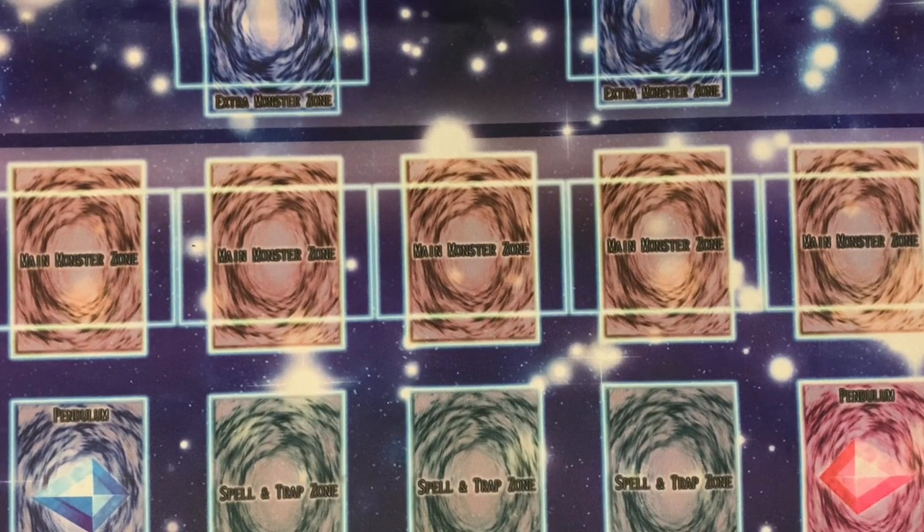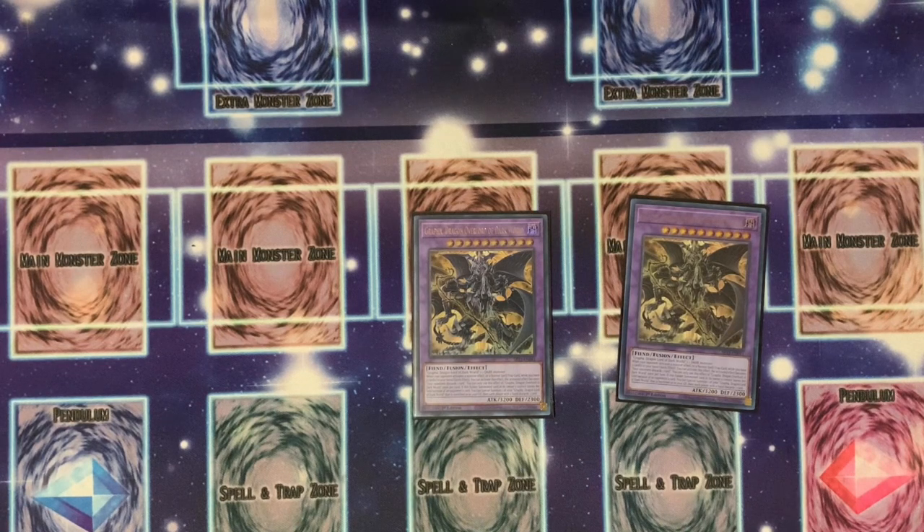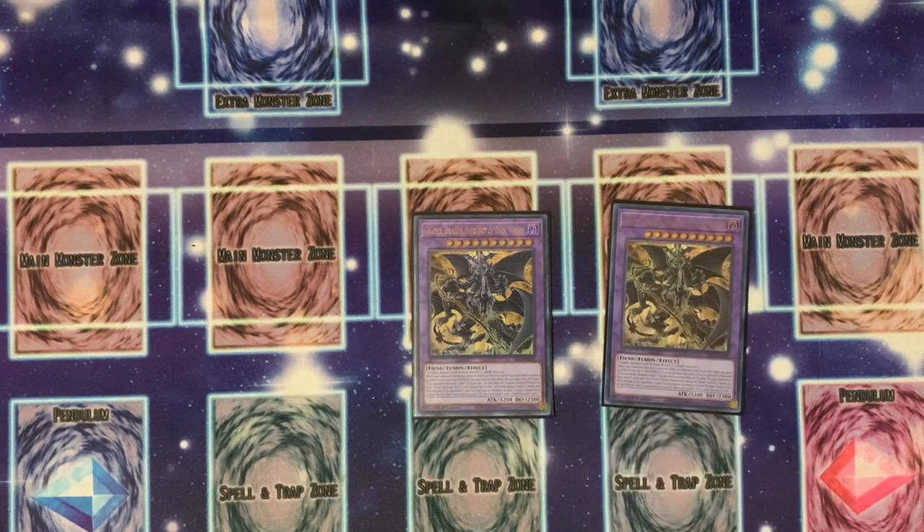Now for the extra deck — we're going with two of the Grapha fusion. This allows you to get your Grapha out and at the same time use a quick effect: if a monster's effect, normal summon, or spell or trap activates while you have cards in your hand, you can activate this quick effect to make your opponent discard one card, utilizing that effect against your opponent.